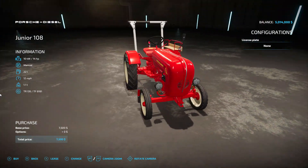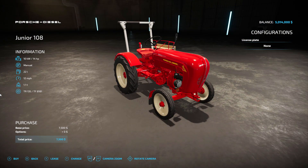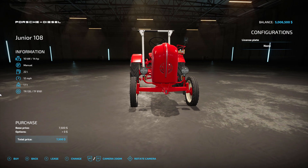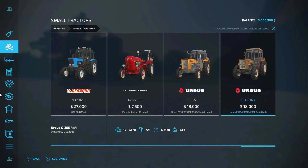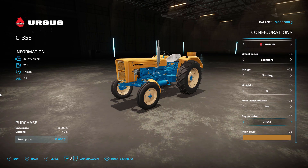No options on this little Porsche Junior 108 - never seen this tractor before. Let's go ahead and buy one, 7,500 bucks. It'd make a good little tractor; it said it would be good for vineyards. It looks a little wide but it's probably just so small that it looks wide. We also have a couple different Ursus tractors - two wheel drive and a four wheel drive. Lots of options here!